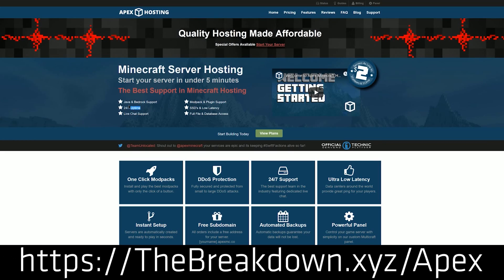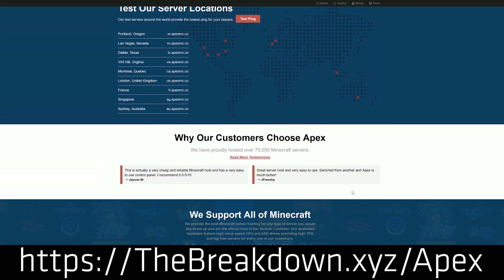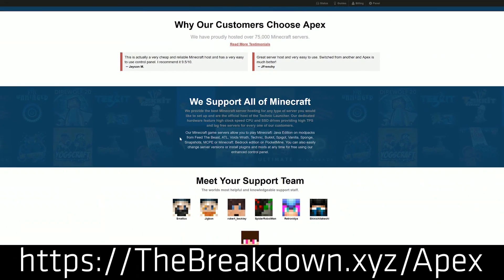First and foremost, we do have a message from our sponsor, which is Apex Minecraft Hosting. Go to the first link down below, thebreakdown.xyz/apex, to get an incredible 24-hour DDoS protected Minecraft server for you and your friends. We actually love Apex so much that we host our own server on them — play.breakdowncraft.com. You can even add any of the custom maps you want to install locally via this video onto your Minecraft server if you're hosted with Apex Minecraft Hosting. So go check out Apex at thebreakdown.xyz/apex.